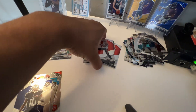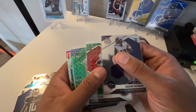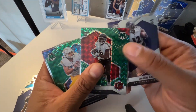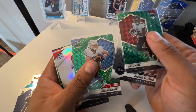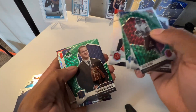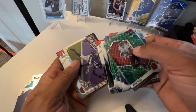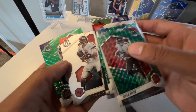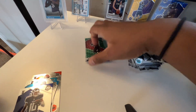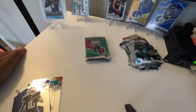Other than that guys, that was pretty much it for the video. Let's recap the hits — nothing crazy, not the greatest box. Best pulls: Rashad Bateman debut, Kyle Pitts green Mosaic prism, Justin Herbert green Mosaic, Chad Johnson silver, Peyton Manning green, Will to Win Ryan Tannehill, Joe Burrow second year, Justin Jefferson, and two Tom Bradys. None of these are probably numbered. Appreciate you guys sticking around — like, comment, subscribe and we'll see you next time. Peace!